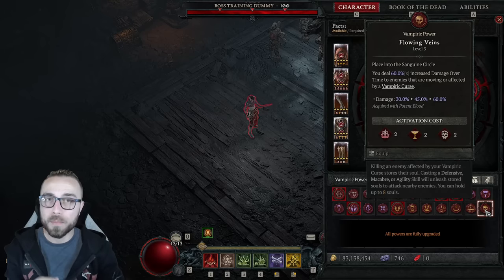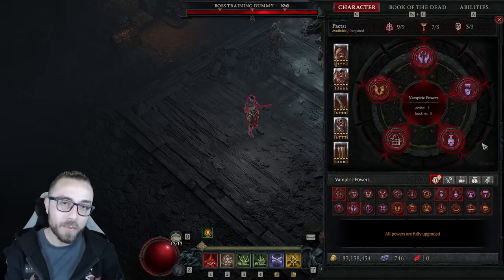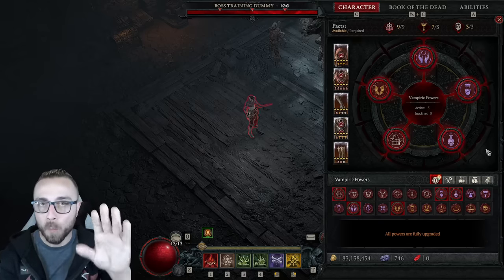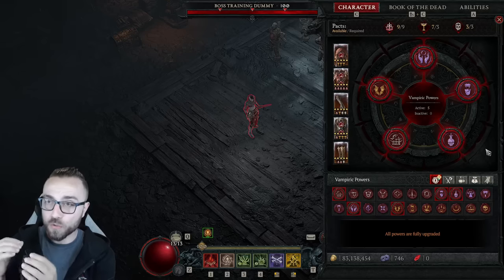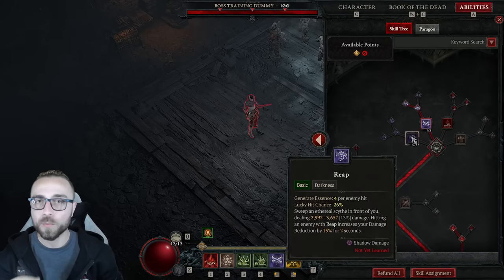There are so many stronger vampiric powers that you basically overlook when you think you need to lock in Metamorphosis as well as Flowing Veins. While looking through the vampiric powers, I started asking questions I hadn't asked previously: how important is each individual skill on this build, and am I currently building it the strongest and most optimized way possible? That's when I started thinking about an oldie but a goodie — an absolute legend, a best-in-slot skill option — and that's Reap.